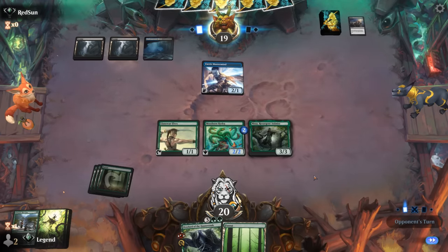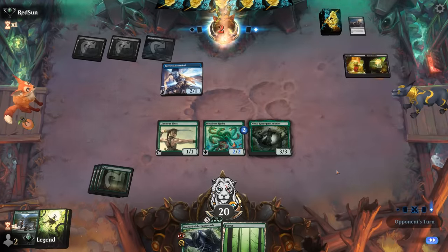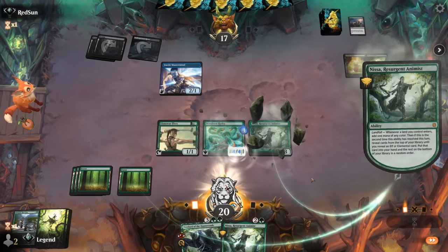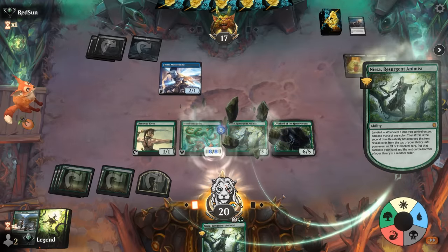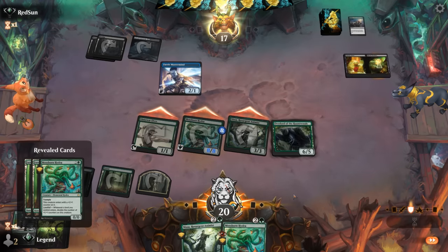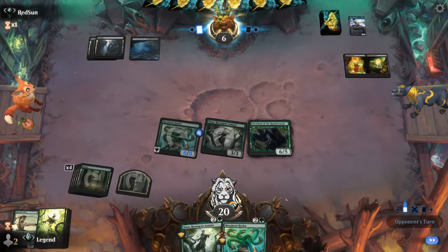Next turn we can hard-cast Overlord which would be pretty good. Our opponent just tapping out for the Annex — not only do we get to grow the Hydra twice, but we also get to enable Nissa to find another elf or elemental. That's going to be another Hydra, which I cannot cast yet. Attack all out — opponent is pretty far behind. Falls to six, so even if they answer the Hydra they're still taking lethal.